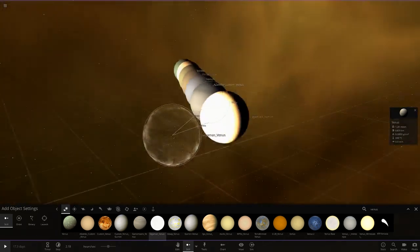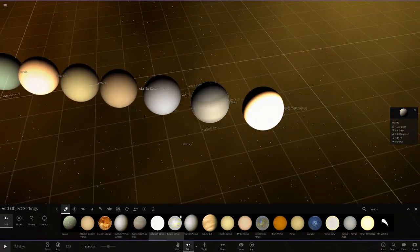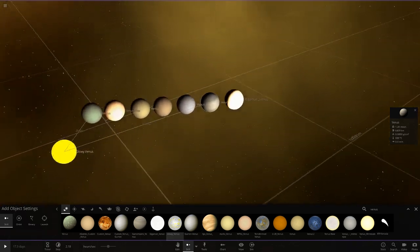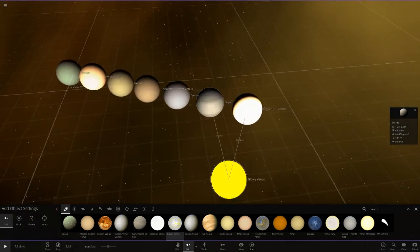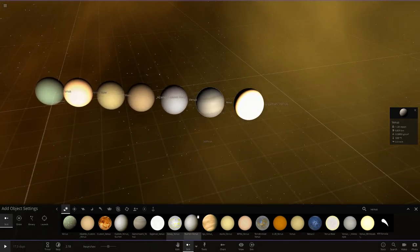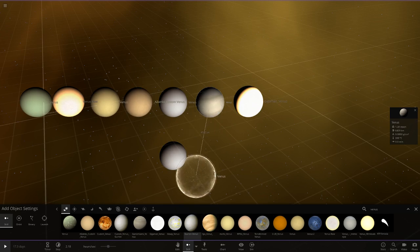Next we've got Gigaman's one — oh my god, look how bright that is. Well, it is the brightest object in the night sky, so that actually makes sense. We've also got a glowy Venus that Zane B made — that one's quite cool. Then we've got two Gurren Venuses; he must have sent one in the past as well.